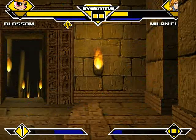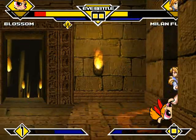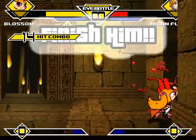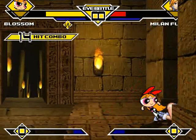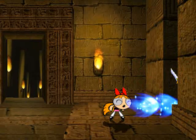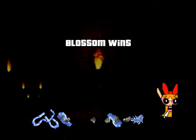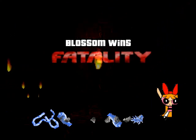Milan Flair gets a nice cyclone pile driver to Blossom and does a good chunk of damage. Blossom lands a super fist as Milan lands and Blossom finishes her off pretty easily. Blossom does a deep freeze fatality to Milan Flair, a big uppercut behind closed doors, ice chunks all over the place. And Blossom destroyed Milan.